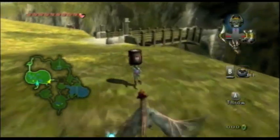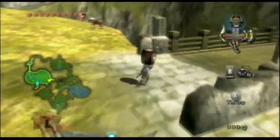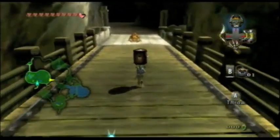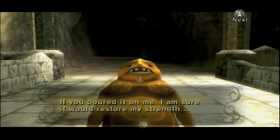The best way to do this is to go really close to the perimeter. Z-target this guy before you chuck the barrel — that way you make sure you don't miss.